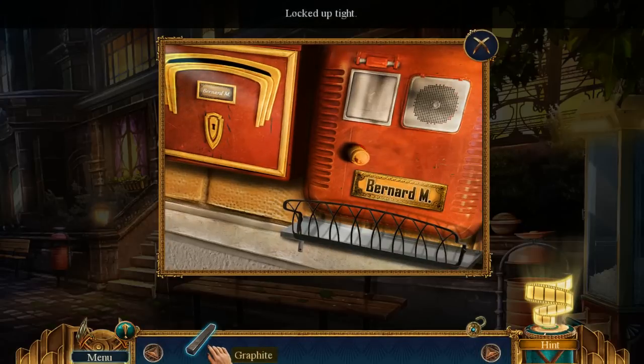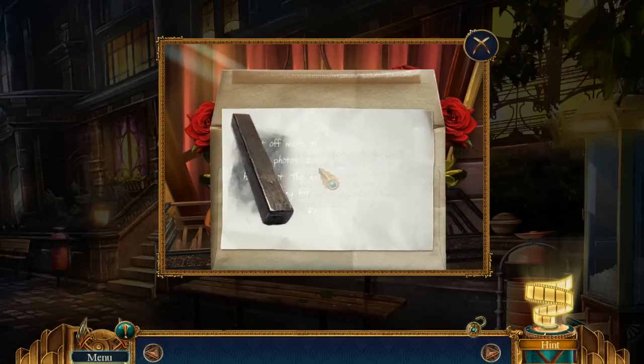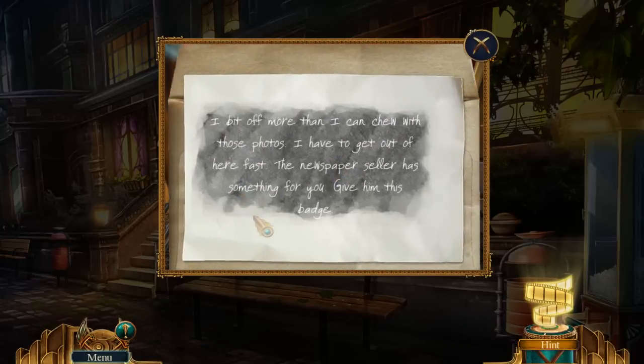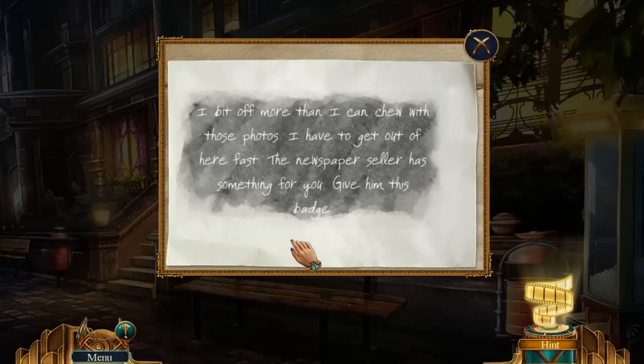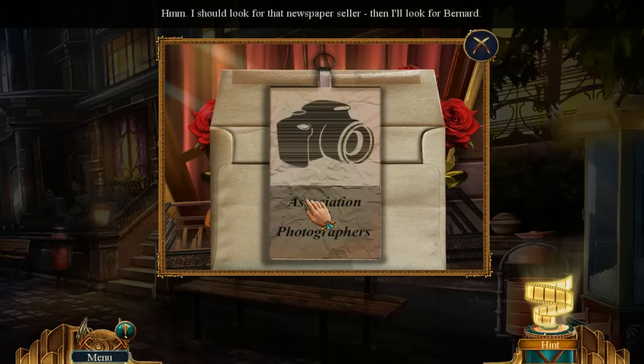Locked up tight. Graphite — I don't know if the graphite will work here. Let's try. Oh, it will work! I bit off more than I can chew with these photos. I have to get out of here fast. The new paper seller has something for you — give him this badge. I should look for that newspaper seller, then I'll look for Bernard.